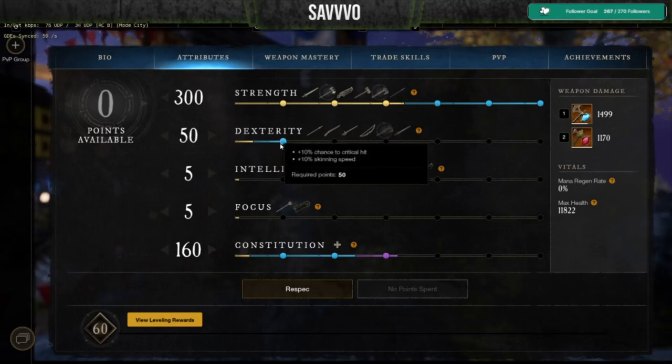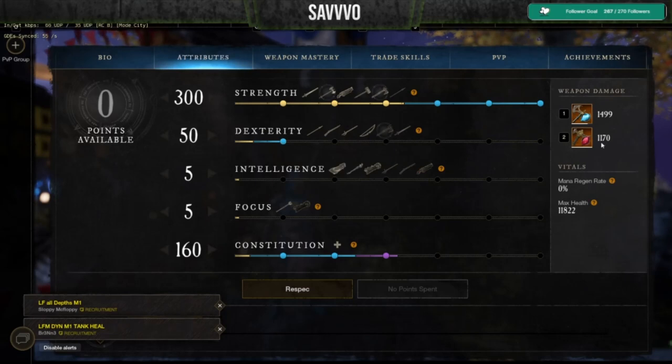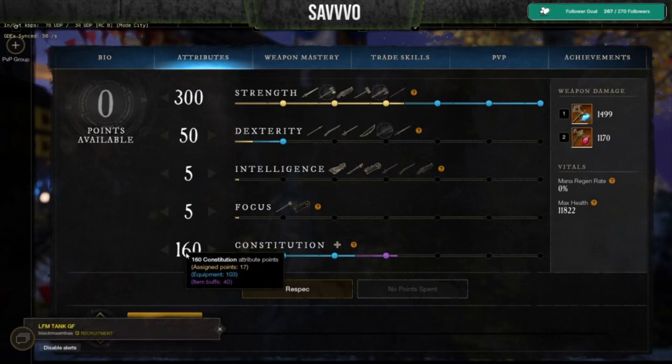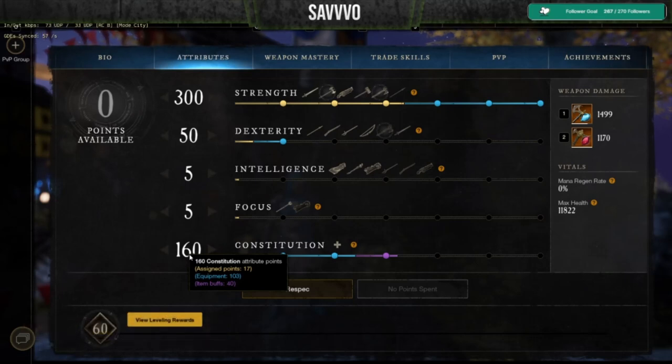When it comes to 50 Dexterity, you will gain a 10% increased chance of a critical hit, which helps your overall damage output as well as increasing the overall weapon damage of your hatchet. And lastly, the reason I put whatever is left over into Constitution — over 150 — is to support your overall cushion and survivability. With this amount of Constitution you should be able to take down your enemy before they take you down, get out of the situation, and rinse and repeat.